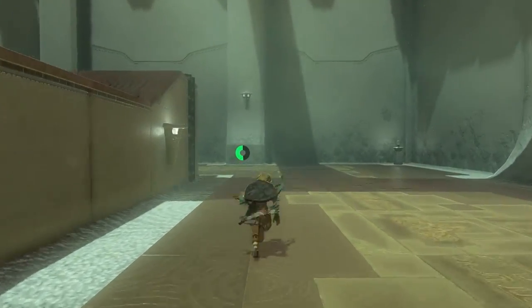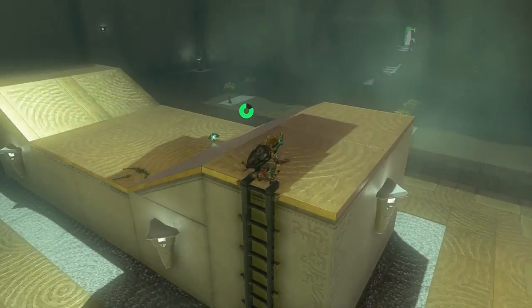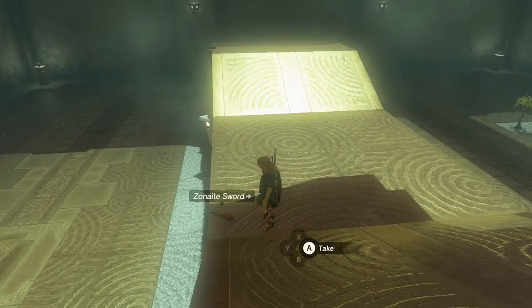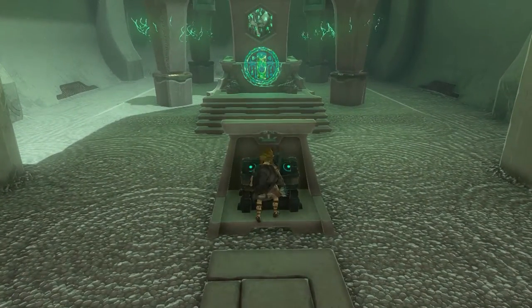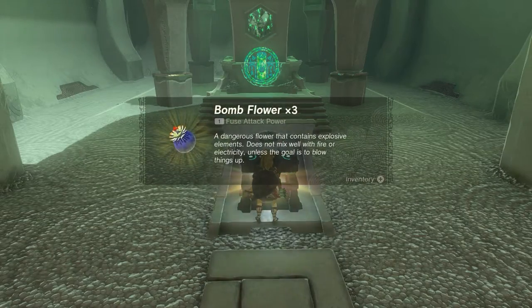Now make sure you get up here because there still are some items to be taken — for example a construct bow, a zonite sword, and a zonite charge. Open a treasure chest and there are three bomb flowers inside.